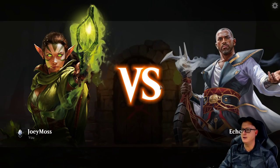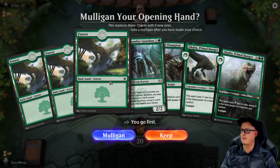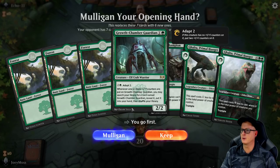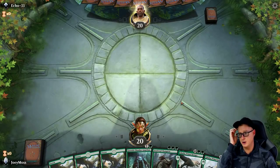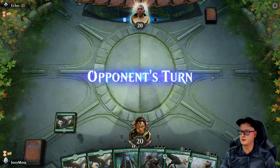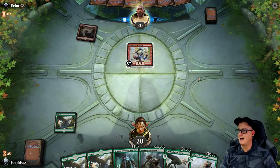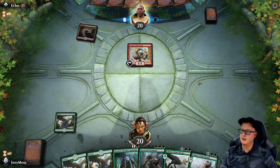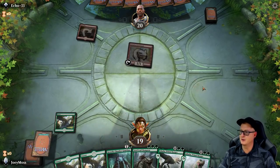I struggle with ADHD, so when I play rank I kind of get a little excited and make the wrong moves sometimes. This hand looks cool but a little sluggish. I think we do have a Growth Chamber — maybe we can consider keeping this. I do like ramp situations, so we're going to try keeping this. Two Galtas. Let's see what happens. We're up against good old Mono Red burn. Can we survive the burn? We are playing a game right now, and that is more than anyone could ever ask.